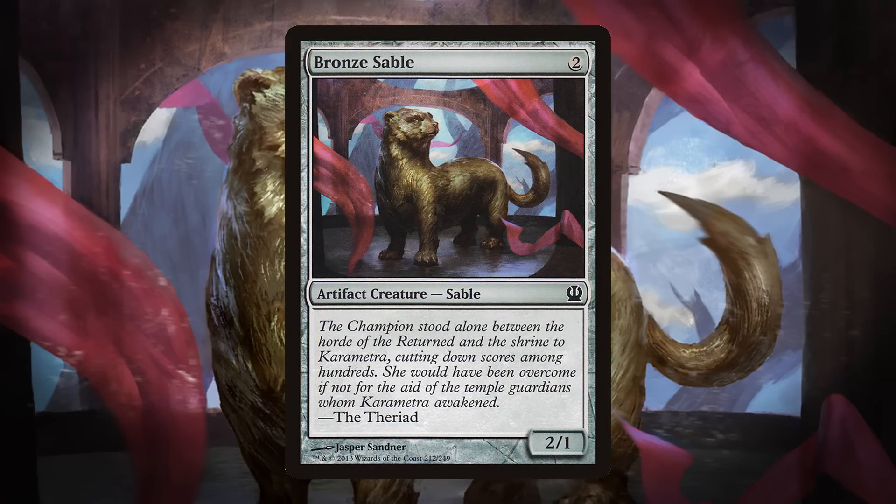Sable is, like Lamia, a relatively recently introduced creature type, once again from Theros, but there's only a single card with that creature type — Bronze Sable. In the real world, Sables are small carnivorous mammals who live in forests. Weirdly, the range of Sables doesn't get close to Greece at all, so not really sure why these Asian mammals were introduced on Theros of all planes. Seems like a weird flavor choice on top of being a needless creature type — this could have easily just been a beast.